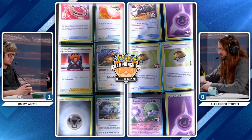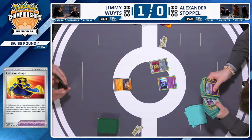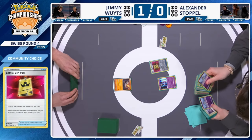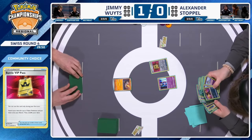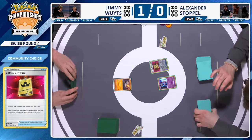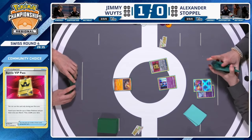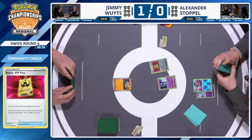Game 2: Alex is kicking off with a Chrysalia in the active spot and just top-decked a Gardevoir. The prizes show one copy of Steelix for Jimmy, one copy of Gardevoir EX and two Level Balls for Alexander. Alexander starts with Battle VIP Pass. Now that we've seen how Jimmy's deck operates, and knowing that Dodrio's damage cap is high enough to one-shot Gardevoir EX, do you think Alex should change priorities and target those Dodrios? Steelix can only do 130 but deals massive damage to its own Pokémon.